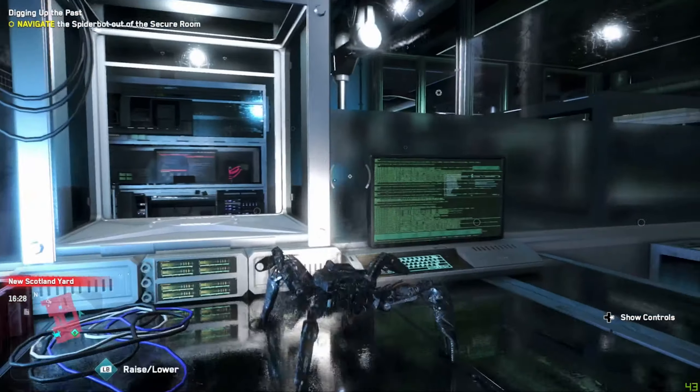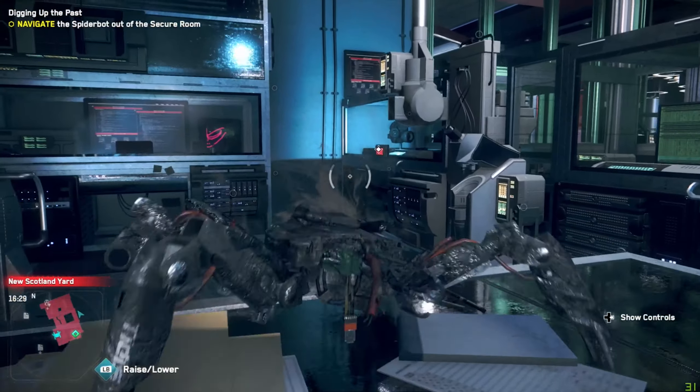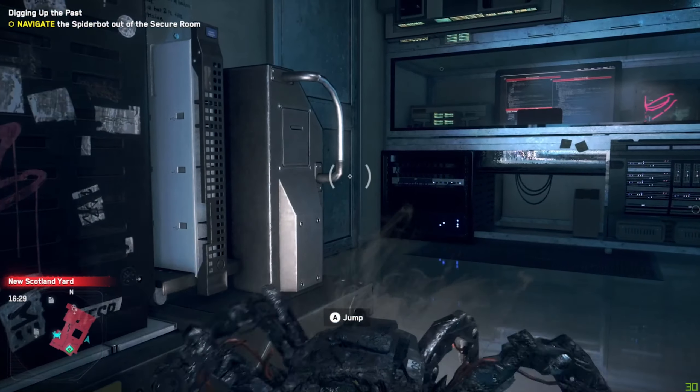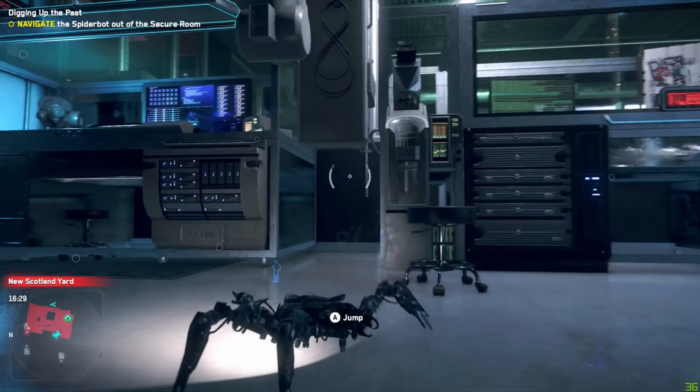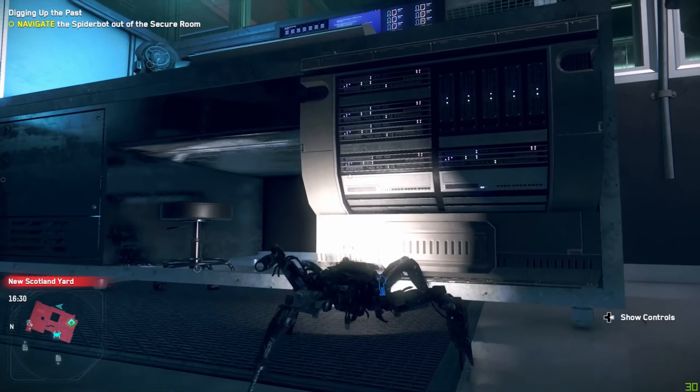Here's a quick overview of the path. Just so you know, when your spider bot jumps you're going to see two small half circles in the center of your screen. The more you jump, the more stress the spider bot experiences, and it's going to occasionally short out if it's overstressed.